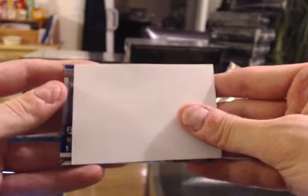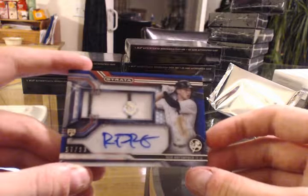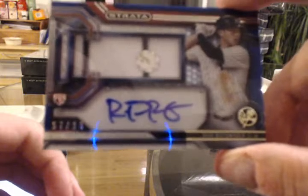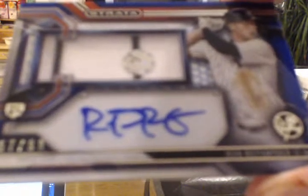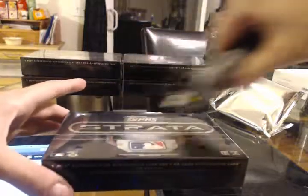And after that, nice hit for the Yankees — Rob Refsnyder numbered to 99. Auto Relic, a couple of pinstripes. Strata sticker, very sharp looking cards. I almost kept the Yankees too, I'm starting to wish I did more. Before I even did this, I contemplated keeping the Yankees and the Mariners — of course they weren't either of the teams left at the end. Makes sense though.